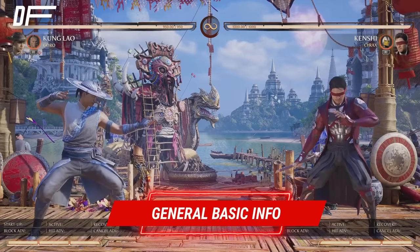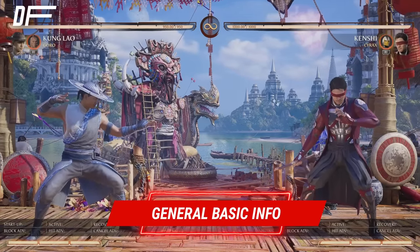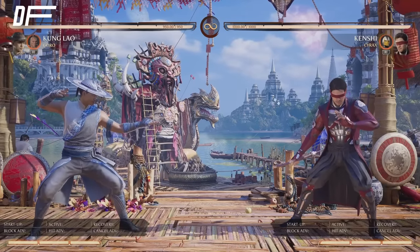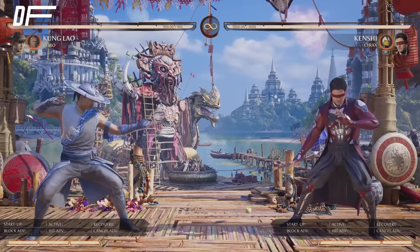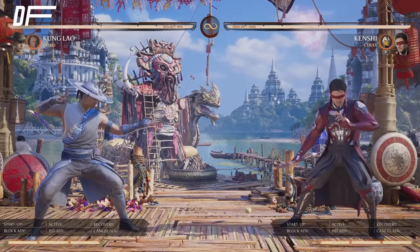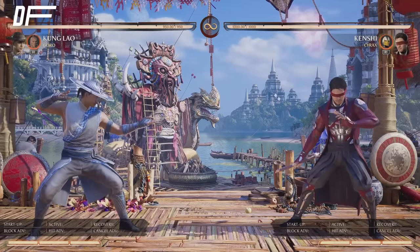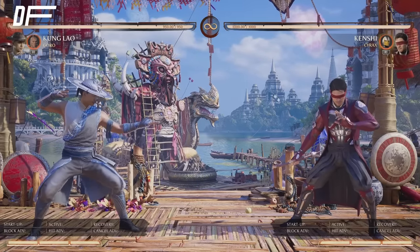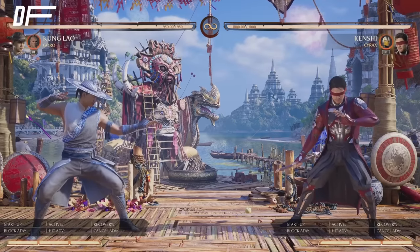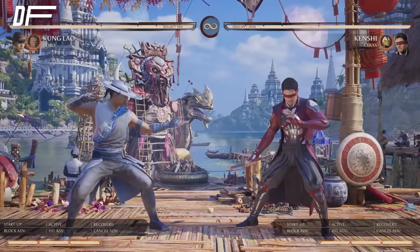Let's get started with the general basic info of this character — what is his game plan, the general overview of how he works, is he aggressive or defensive, and his buttons. We're going to go over his pokes right now. There are certain pokes that are good and certain ones that are bad, so let's go from best to worst.